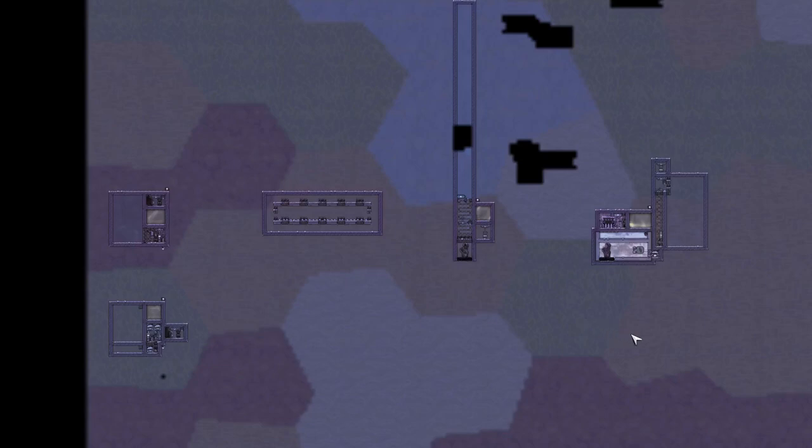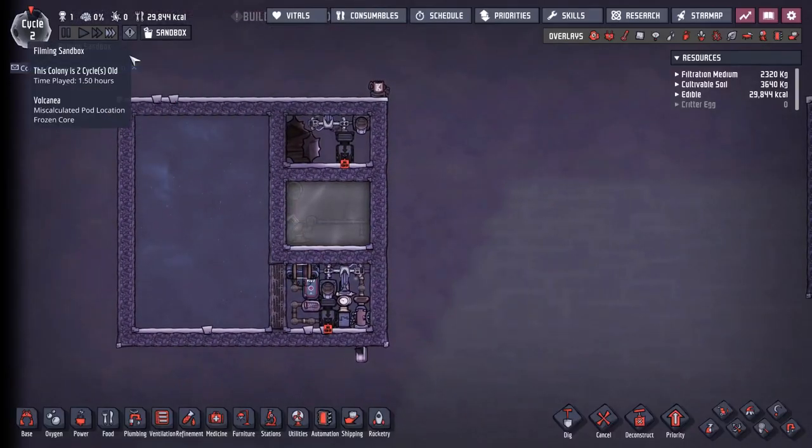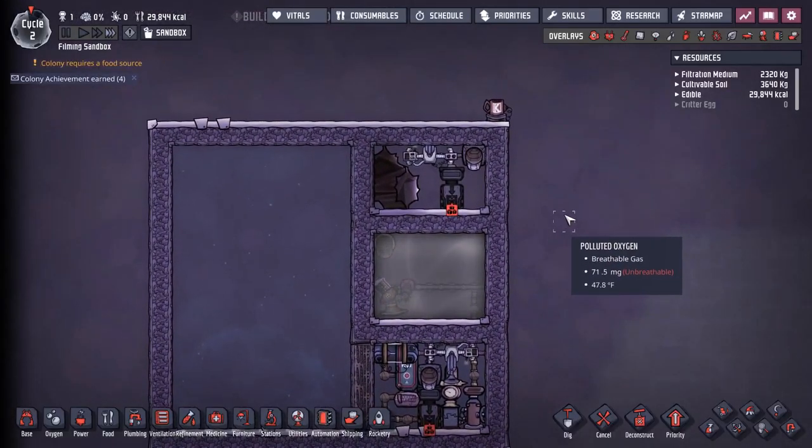I've literally named this section 'Miscellaneous Builds' — because they are quite miscellaneous. These are not very practical ways to generate oxygen, but they do work if you have to.